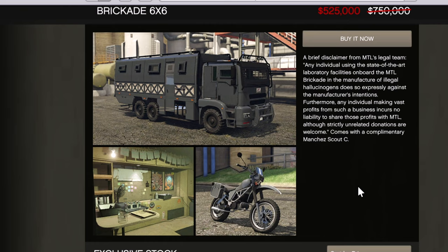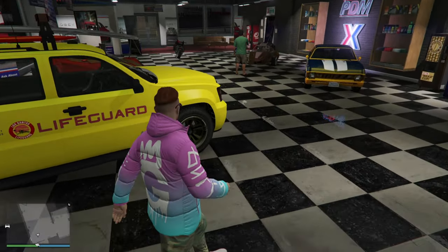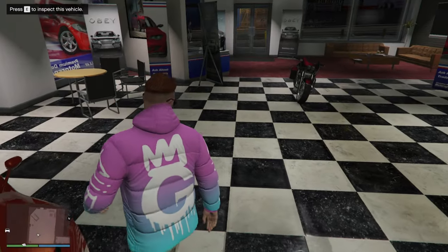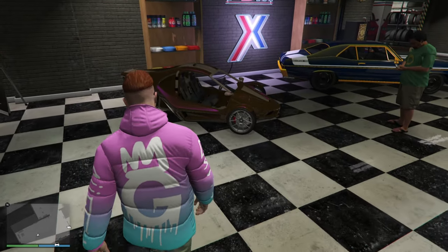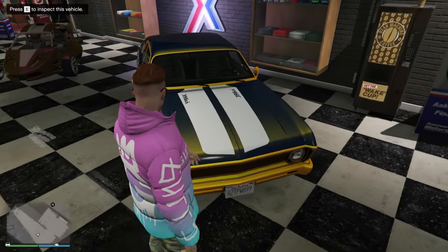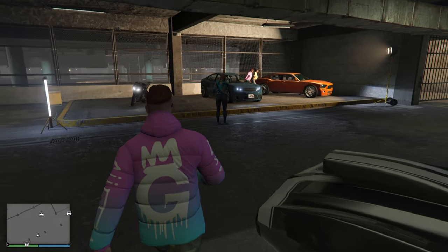Now let's move on to locations where you have to pick up a couple more. First off, we are at Premium Deluxe Motorsports. We have the Lifeguard vehicle, the Locust right here — it is a removed vehicle so if you want it it's full price. The Western Bagger is also a removed vehicle. Next up we have the BF Weevil, which is on sale but also removed. The Declasse Vamos is also a removed vehicle, so if you want to pick any of these up, come on down — you've got the rest of today.